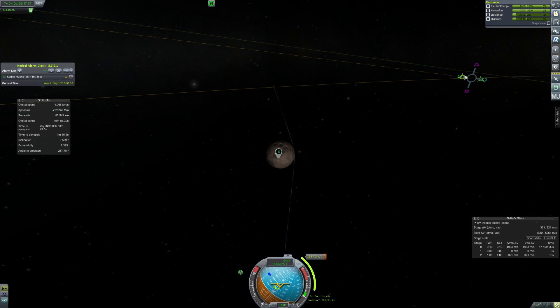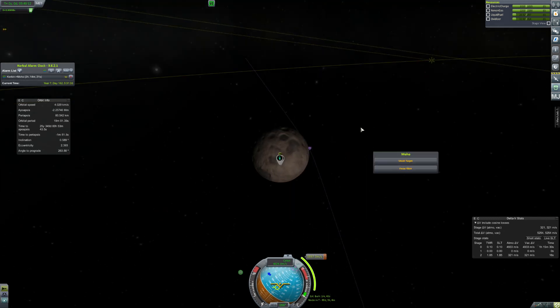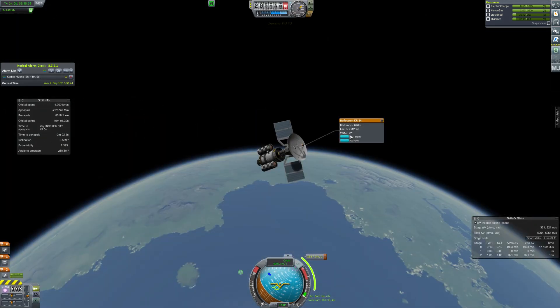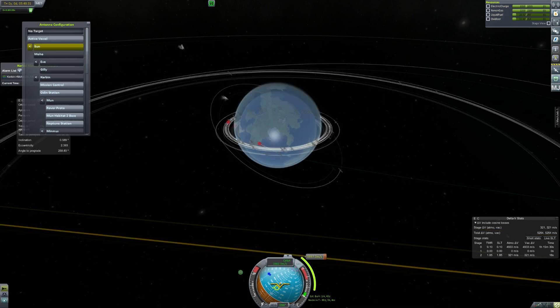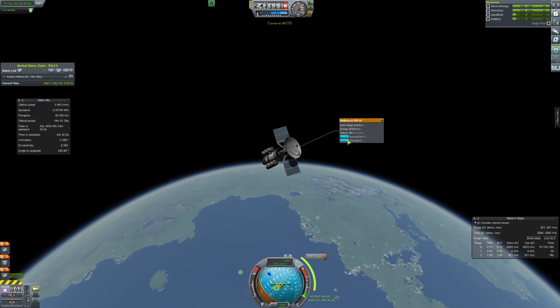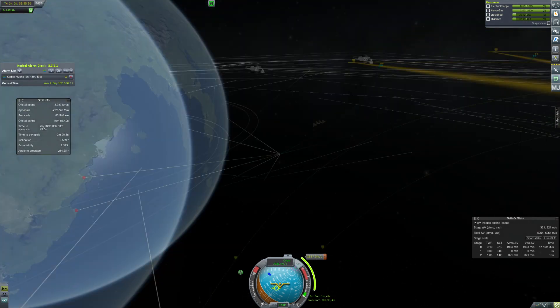We've got our trajectory onto Moho. We need to tweak a little bit so that we get nice and close and can get into orbit, joining the other probes — which you can't see there because I have probes turned off in the map most of the time, because look how many! That lags my map. I've really got to clean that up, but a lot of them are communications satellites.